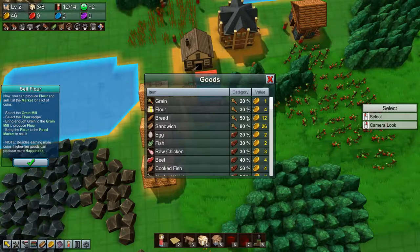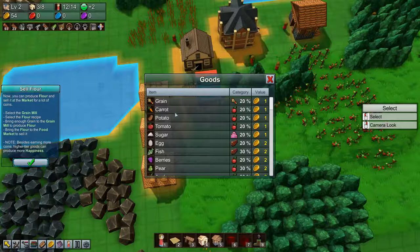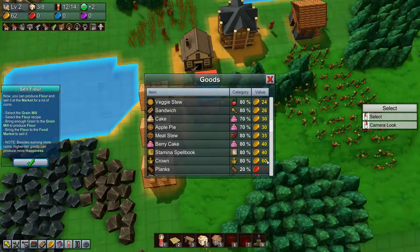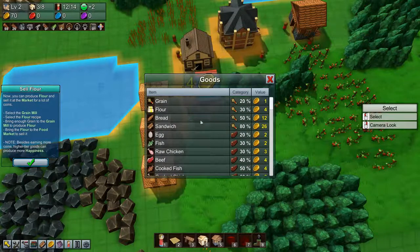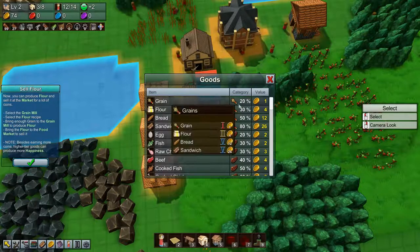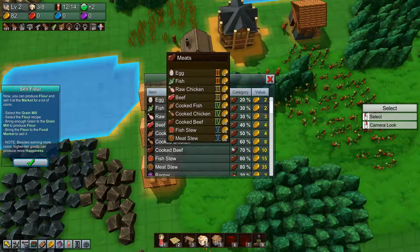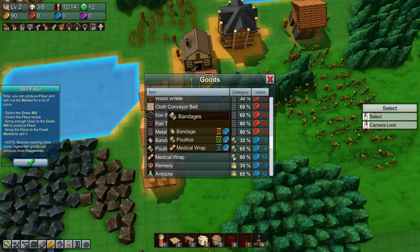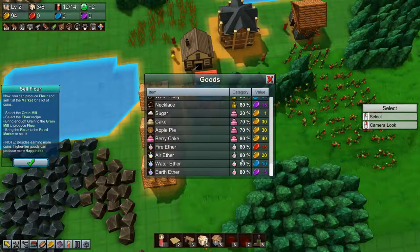We can see here that there are all different kinds of values for the different products. We have grain, carrot, potato, tomato, sugar — all kinds of stuff. All these are producing yellow coins, and the best one apparently is crowns which will provide 60. Then we have the red coins, the blue coins and the purple coins. We also have some categories — grains, and the percentage here is how much of the requirements it satisfies, so the higher the percentage the better. We have grains, then we have meats, fruits and vegetables, dairy, materials, clothing, tools, gadgets, bandages, potions — all kinds of stuff, many different categories to supply to our houses.